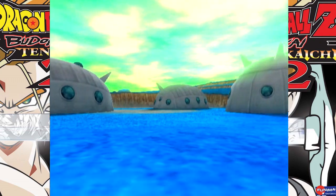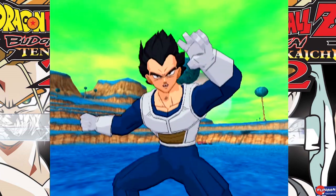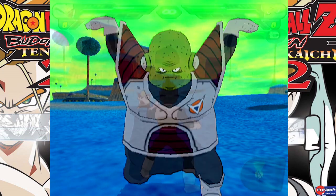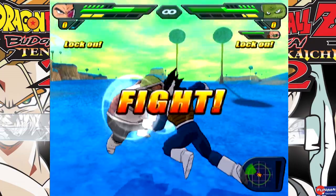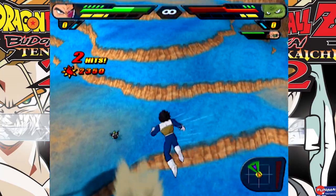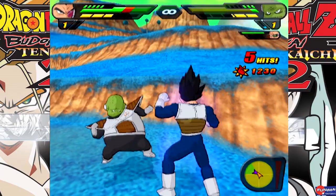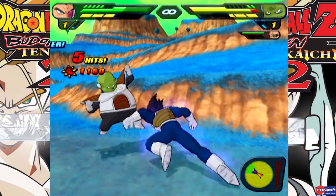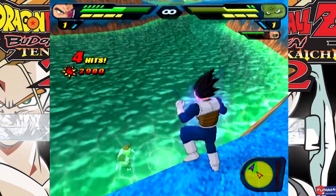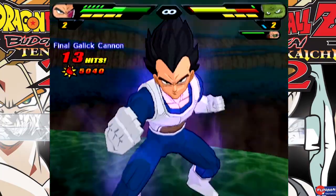So we have all 5 Ginyu Force battling off Vegeta. I could have gone with Super Saiyan and everything like that, but that's not fun. Vegeta doesn't have very good Z items, just the normal basic stuff, but I think we should be fine if we do enough combos and damage. I don't think these CPUs are going to be too tough.